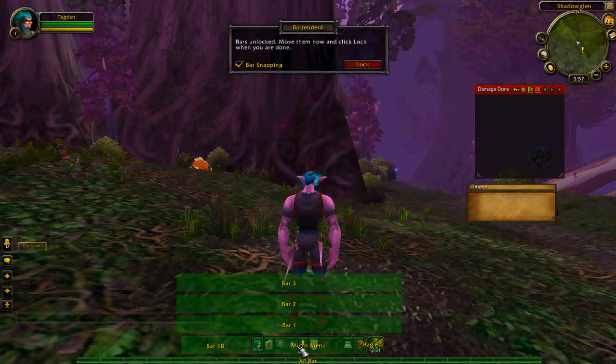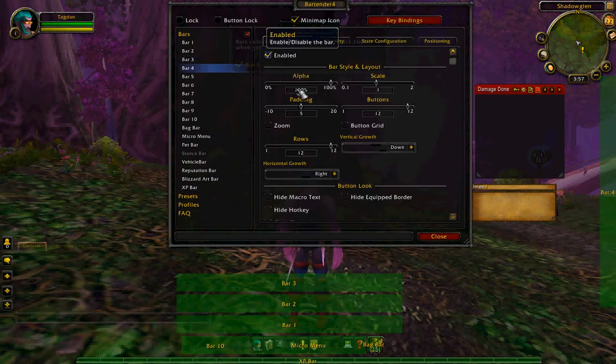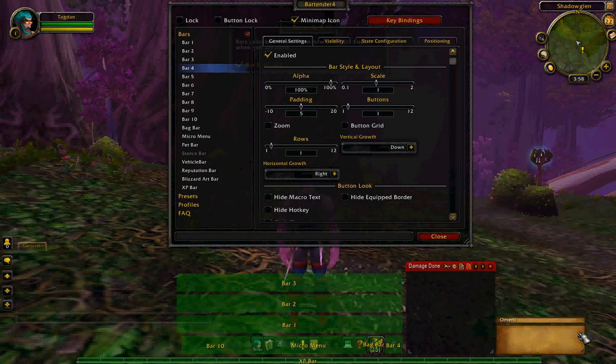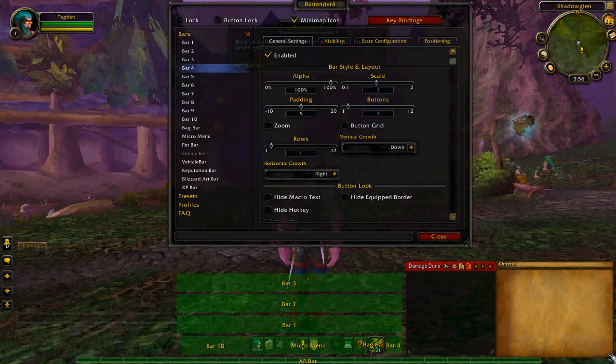The bag — oh yeah, forgot about slash bar. Forgot about Bag Bar 4. I always use this for the same thing: one button, put it right here for the mount. And if you have a Recount add-on it fits in perfectly right there. Same with Omen — you can make Omen bigger if you want, it's not necessary though. If you want everything to fit, it looks really cool right there. The default size of Omen is fine — just put it right around here.